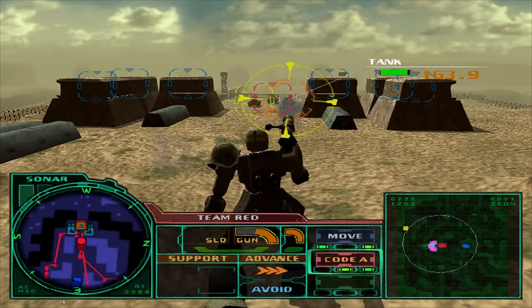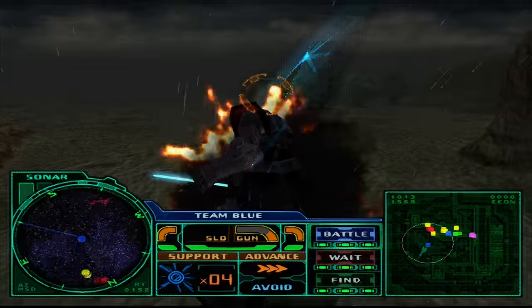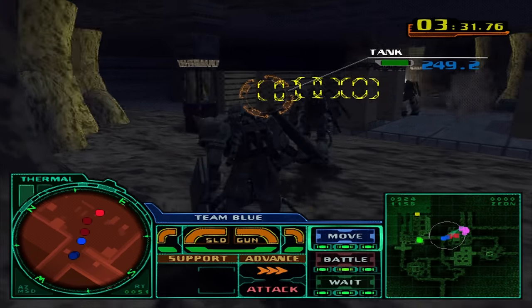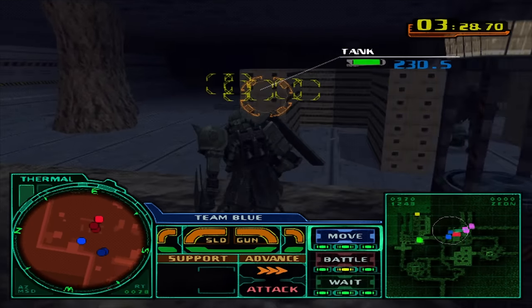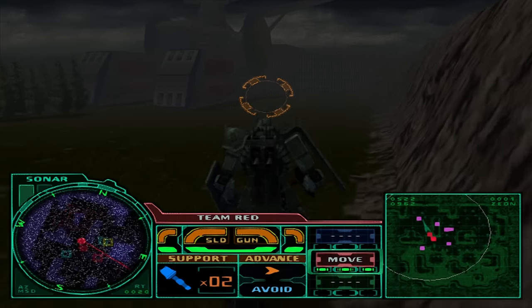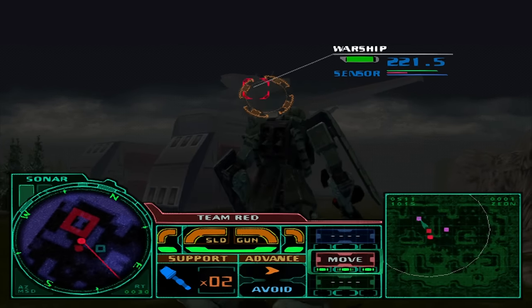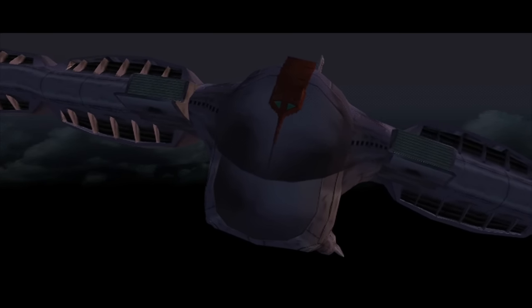Events range from the Zeon takeover of California Base, the battle for Odessa, attack on Jaburo, and defense of the final retreat of Zeon. You really feel both the ups and downs of the Zeon campaign on Earth that eventually lead to the Principality of Zeon's defeat. At one point in the campaign, you're even tasked with performing reconnaissance on the White Base and its crew, gathering data on Gundam, Gun Cannon, Gun Tank, and the White Base itself. Garma's betrayal is also witnessed by the Midnight Fenrir.